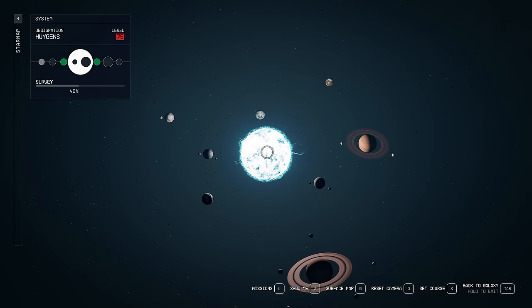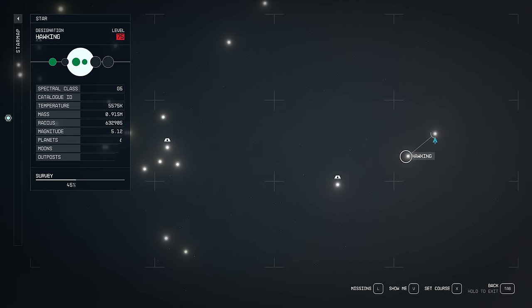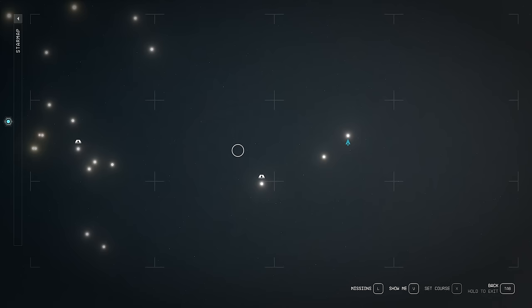We are currently way out here on the far right of the solar systems area. This is Hawking, so if you know where Hawking is, we're right out this way. We're in this solar system, and you can see all the way over here, this is where Alpha Centauri is. So it is a level 75 planet, so bear that in mind.